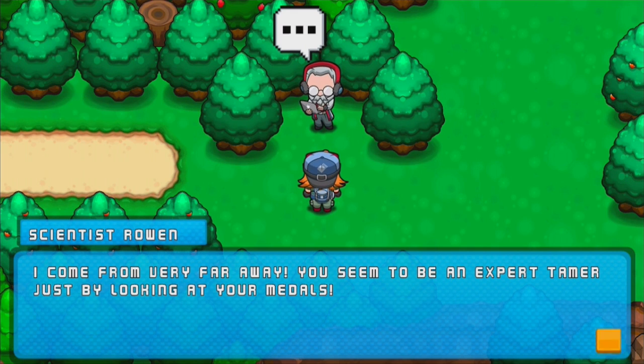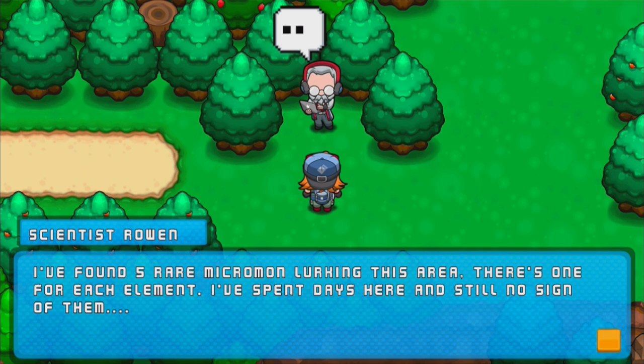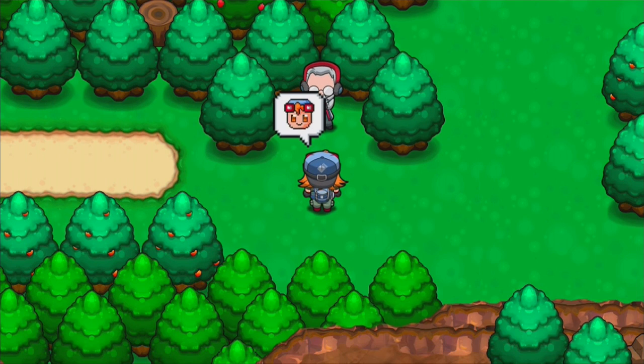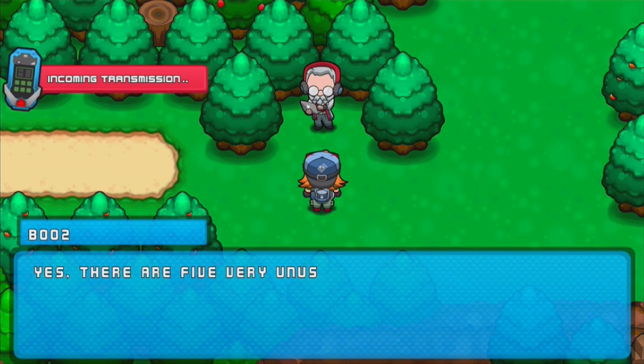So there is this dude — I'm far away, I come from a far away place. I come from Pixikai. I found an Eswar Micromon lurking in this area; there's one for each element. I've spent days here and still no sign of them. If you find all five of them, let me know. I'll give you a golden egg. Good luck.